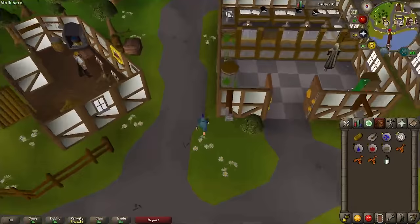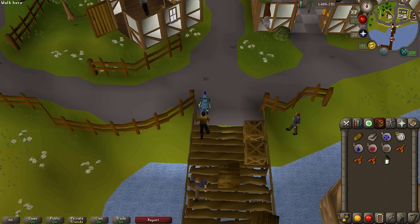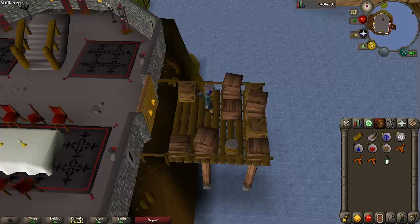Head south to the dock and talk to Arhine. Ask him if that's his ship — he says yes, he does deliveries. Ask him where he delivers to; he says up and down the coast. Ask him if you can get a lift, and he says no, he's waiting on a candle delivery. Make sure you have all your battle gear and then run just to the north and select hide in crate. Say yes, you want to hide in the crate. There will be a cutscene and you get picked up and put on the boat. Click through all the dialogue and then click yes to get out of the crate.